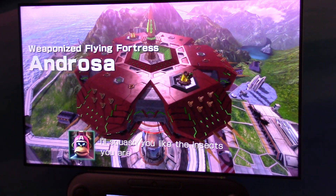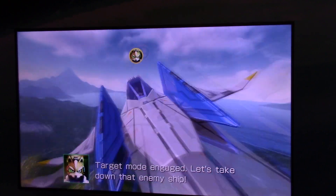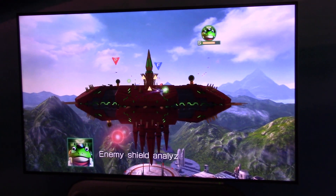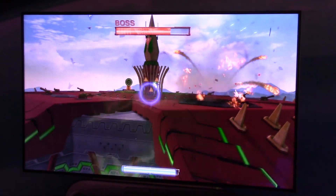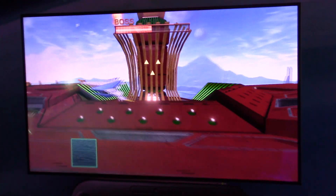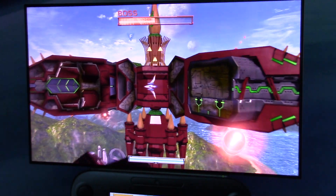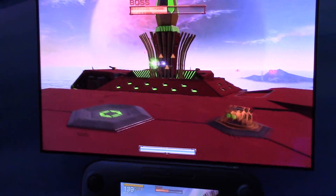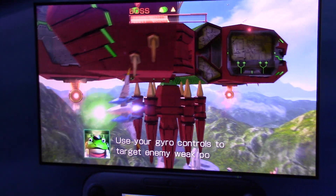Hey, something's coming from above! I'll squish you like the insects! Target boat engaged! Let's take down that enemy ship! Enemy shield online! Climbing! They've reached the boat — don't let them in! Yes, you're right! For sure! Use your gyro controls to target enemy wing points.